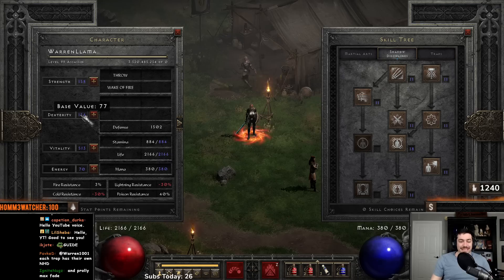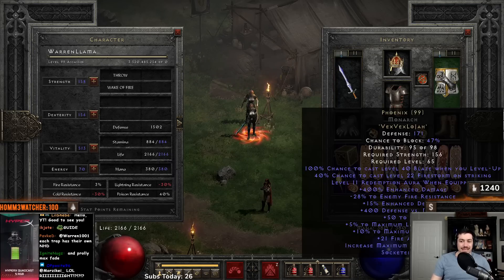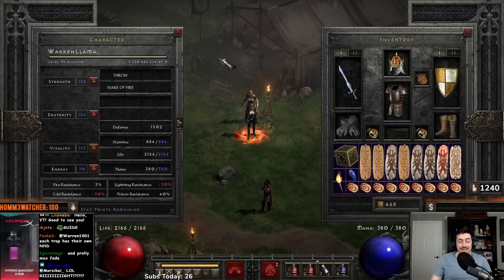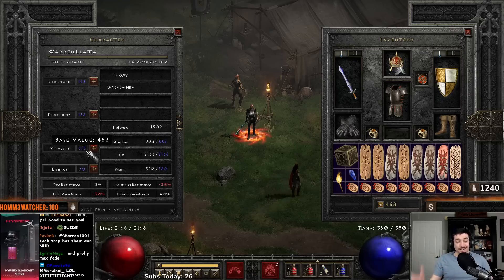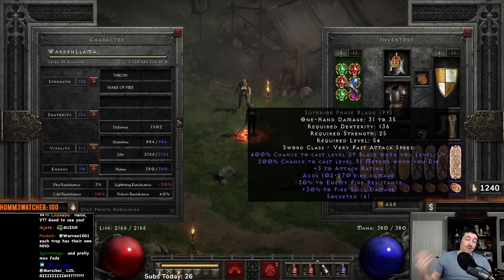Stats-wise, I have enough Strength and Dexterity to use a Phase Blade and a Monarch Shield — that's where you might dump points. Otherwise, you're just going Vitality. For the weapon, the minus 30 and plus 30 both benefit this character, so this becomes a huge weapon in that you get massive fire skill damage and massive enemy fire resist reduction.